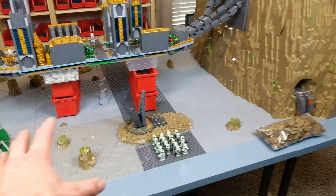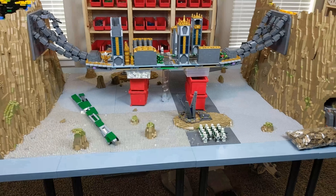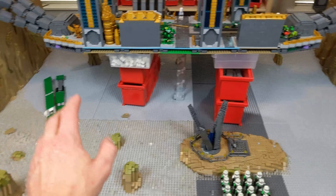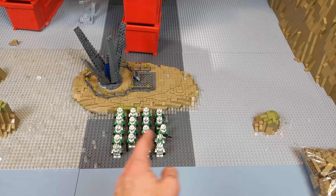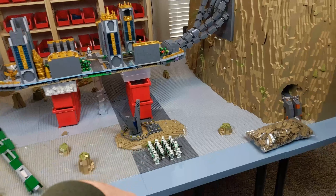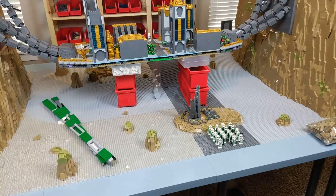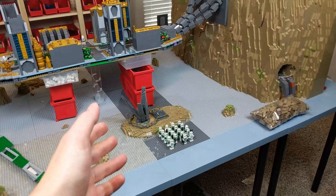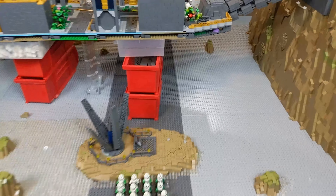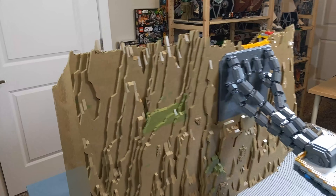That marks the first time all of the base plates have been down in this new adjusted length. For a while it was just the light bluish gray base plates you can see, then I added in this extra length of 32 studs, and for a while there was always that big gap right there. But looking at it now it just feels so much more complete. Now I can really start putting down some cloud work and start working on that rear plateau that's going to go back there. I did also get a lot of rock work done.